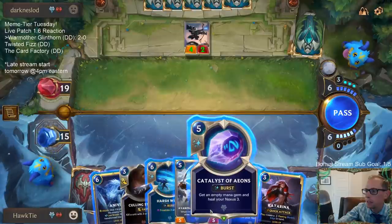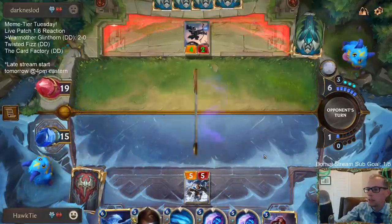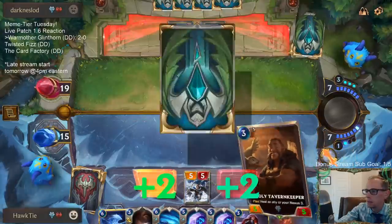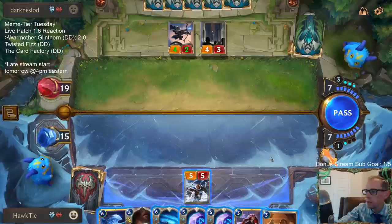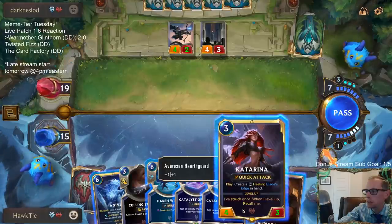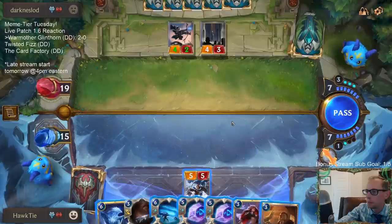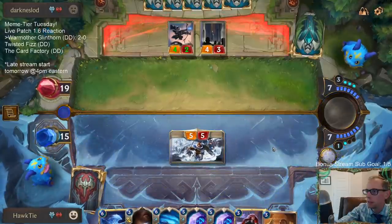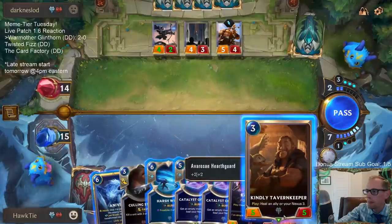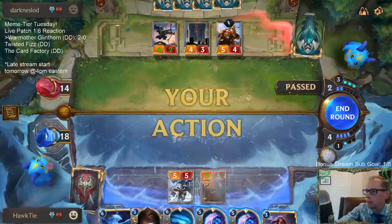Got that choice again — I think it's Hearth Guard again. Start drawing double-pumped things. That was not a very good Trifarian Assessor — if I've ever seen a not very good Trifarian Assessor, I think that's what it looks like. Katarina's kind of tough in this matchup because of Frostbite — we play Katarina and it's not like it's automatically going to hit because of that Frostbite stuff. I kind of like just attacking in. They blocked with something lame. I'll go Tavern Keeper, heal for three, then Catalyst.